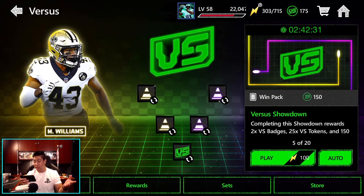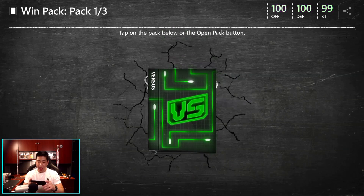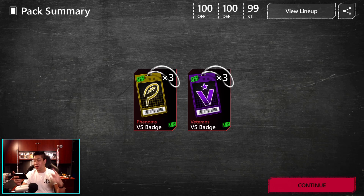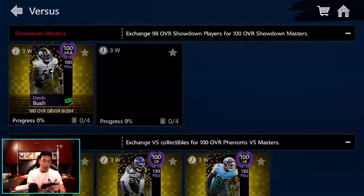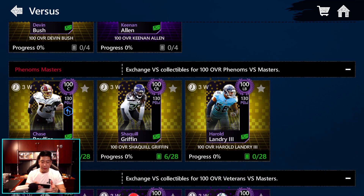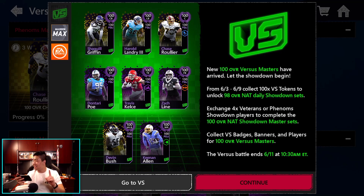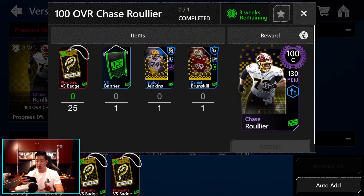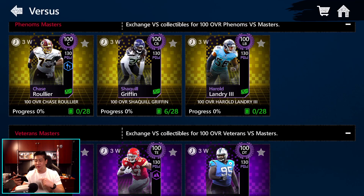You'll also notice these events cost regular stamina — there's no more program stamina until we get our next field pass. The sets are here for three weeks, not just six days. I take it back — I'm not sure when the event ends, probably in three weeks or maybe two weeks, with an extra week to complete the sets. To complete the sets you need 25 respective badges — either Phenom or veteran — plus one Versus banner and two specific 95 overall players.